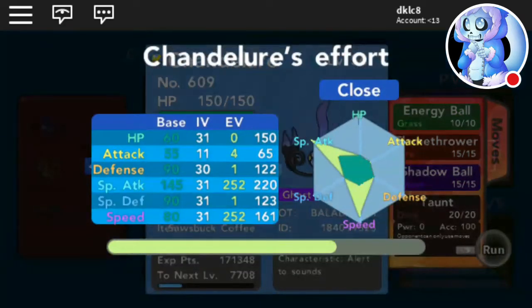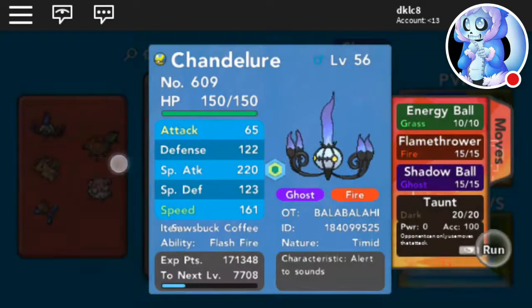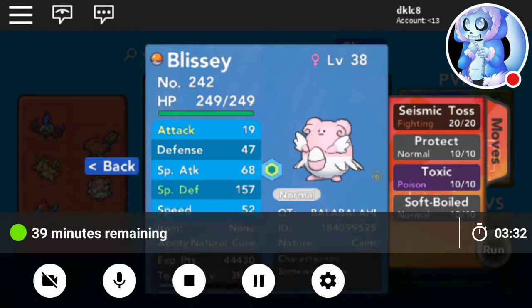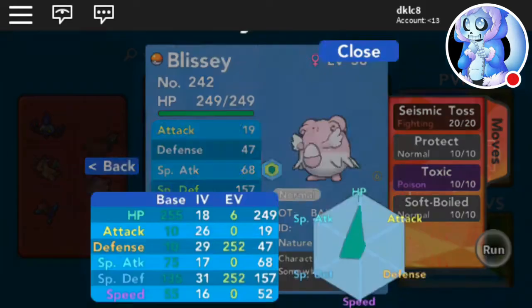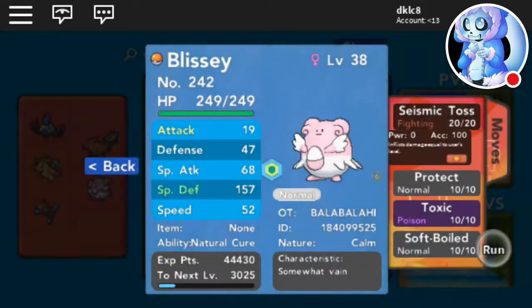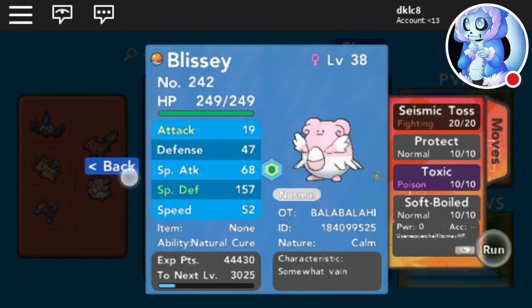Then we got this Pokemon I got yesterday — Energy Ball, Flamethrower, Shadow Ball, Taunt, Seismic Toss — Timid, max Speed, max Special Attack. Then I got this one earlier today with max Defense, max Special Defense, 6 HP — Seismic Toss, Protect, Toxic, and Soft-Boiled.